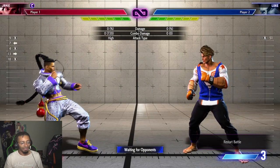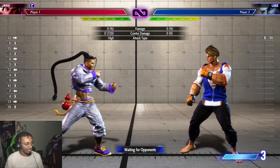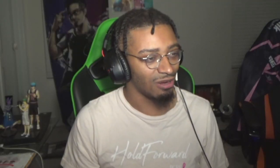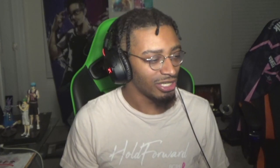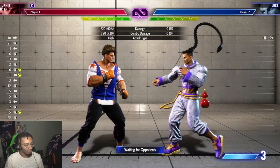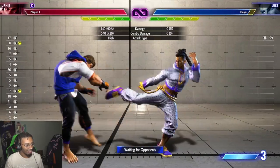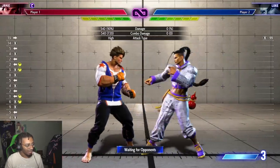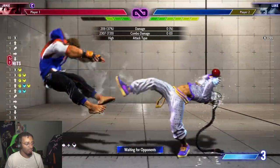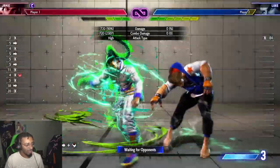The first thing we want to talk about is you want to learn your drive rush combos, because these are the combos that are important for when you get whiff punishes, when you get a confirm in neutral, or when you're buffering — someone walking into your button. You want to learn your drive rush combos.